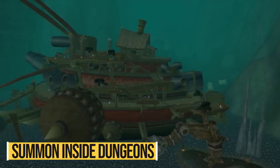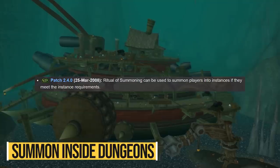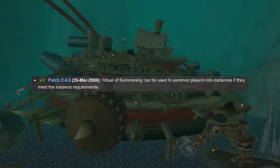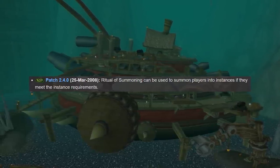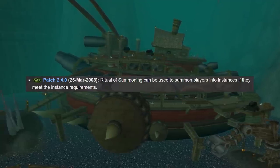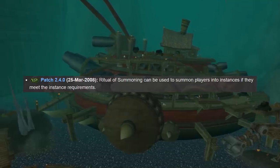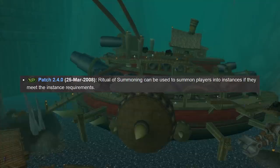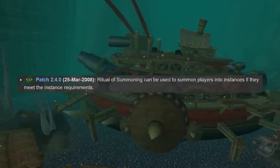Number 9: Warlocks can now summon inside dungeons. In Classic, you couldn't summon someone inside a dungeon or raid if they were outside — you had to send 3 people outside, one of which needed to be a warlock, to summon a person who just joined your group or had to hearth to buy arrows or something. Not anymore in TBC — you can actually summon people inside your dungeon or raid, given you have a warlock, and it doesn't matter where they are in the world.